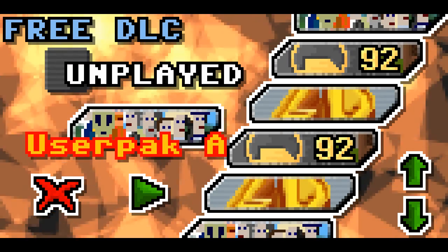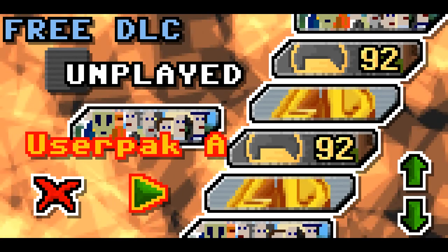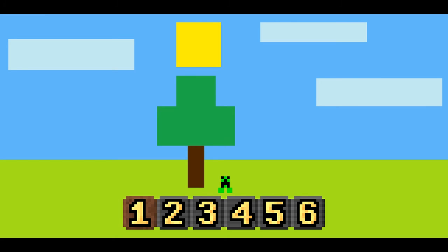Okay, so the first thing is User Pack A. This is part of the free DLC, unplayed, so let's go. I don't know how many levels it has, and I'm assuming that User Pack A is user-made content, but I'm not sure.